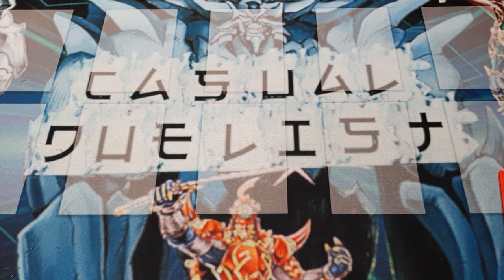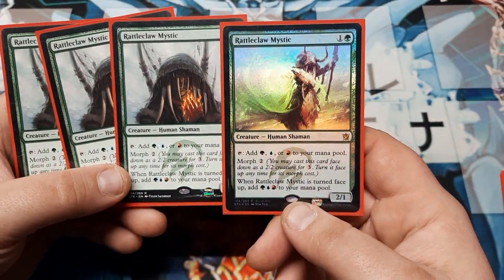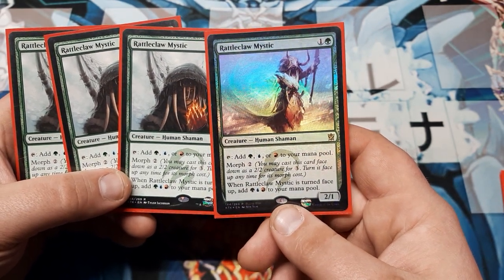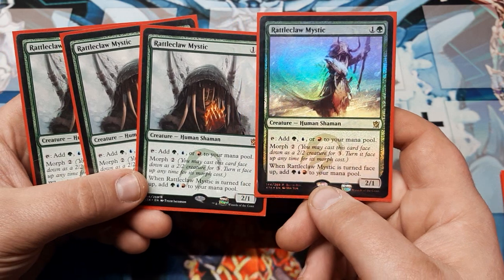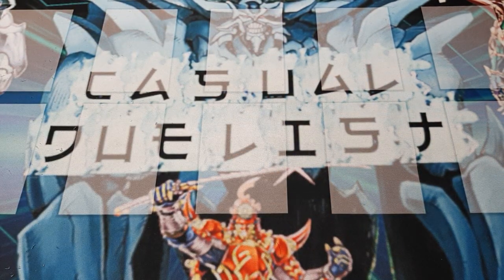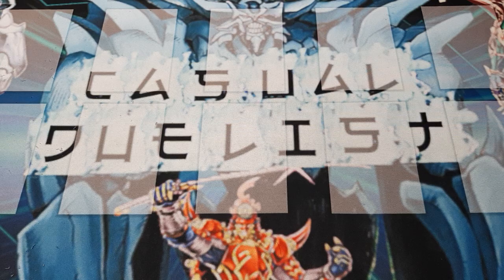Next up — and this is another one of those cards where we got the Buy-a-Box alternate art — is the Rattleclaw Mystic. I kind of like the Buy-a-Box art better. This is going to be one of our mana ramps: 2/1 on two. It does have Morph, so we can play it face-down for three, then unmorph it for two. When it's turned face-up, we can add one of each Temur color to our mana pool. Or just tap and generate one of those colors. Awesome card, definitely worth playing — and you can play it both ways situationally, knowing you'll get that extra ramp next turn.